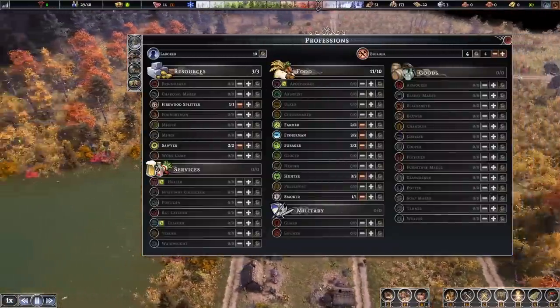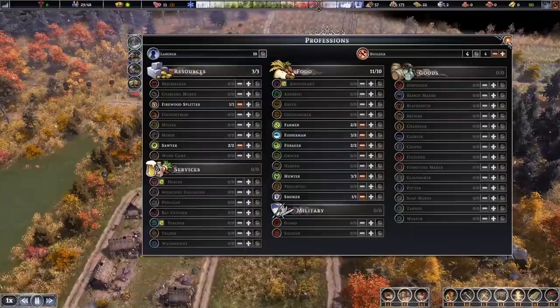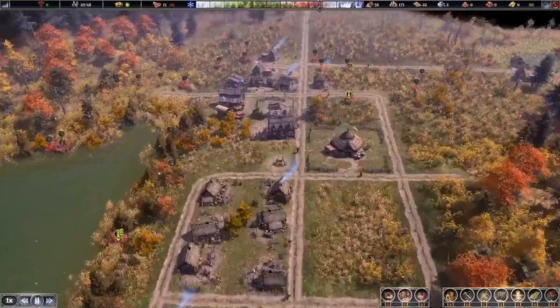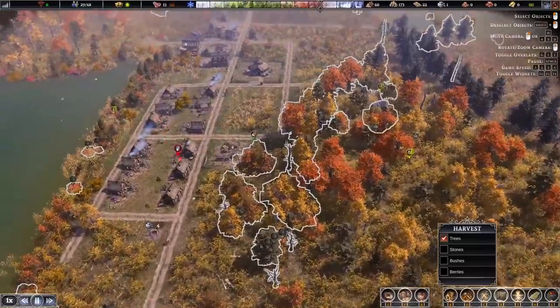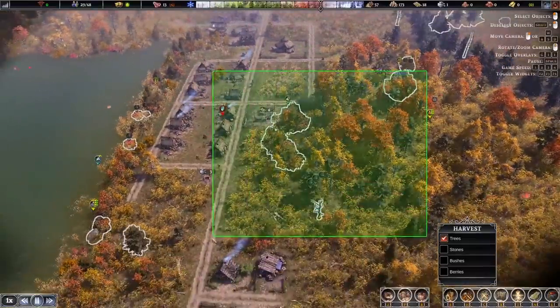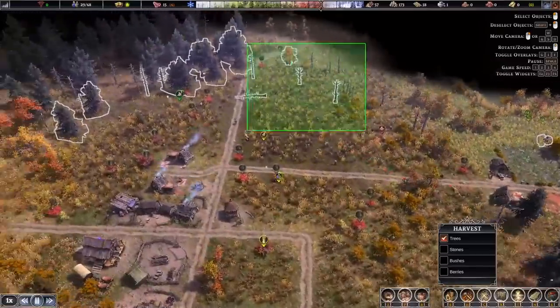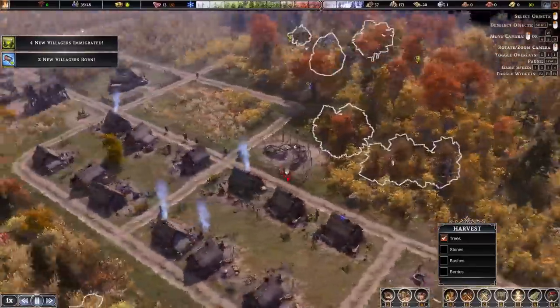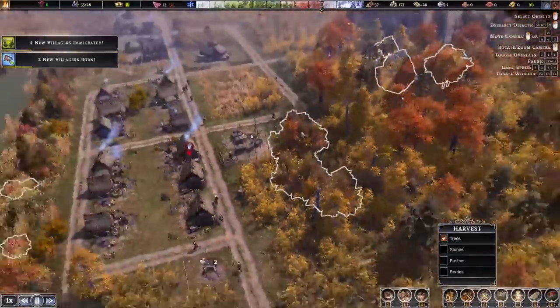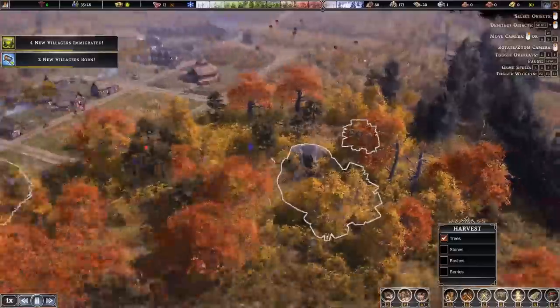Let's take a look at our laborer side. Looking pretty good — we've got ten laborers free, four construction personnel, and one person cutting wood which we can increase to two but no need at the moment. Let's reduce the number of trees being cut for now so everyone can focus on the stones. Looks like there are quite a few close to the town, and some large stones inside the forest too. Now they're mining that out right next to the town — very good.